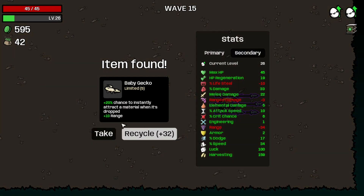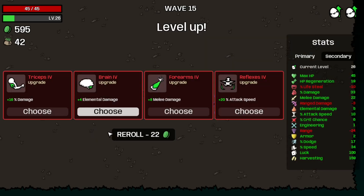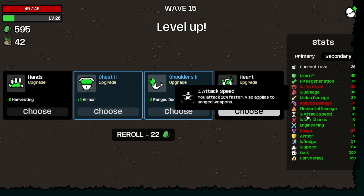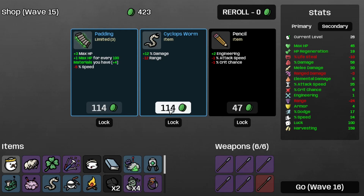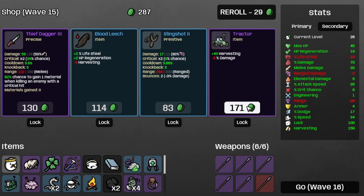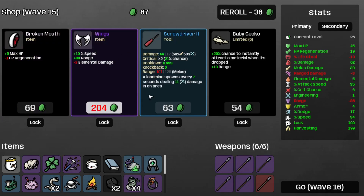I'm sad I didn't get the Locking Crate. Take the Baby Dekko — that's plus 30% chance to instantly attract material when dropped. Take some more melee damage, now at 30 — a heck of a lot of damage. Take some more armor and the Spear 3. Take the Sock Off Swarm. Take the Tractor for more armor. There's another Baby Dekko, so let's take that. Now I'm broke.